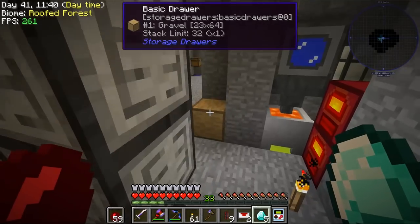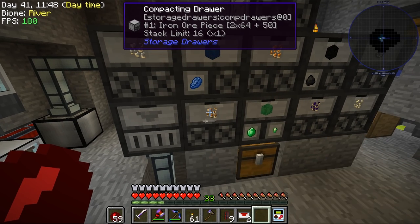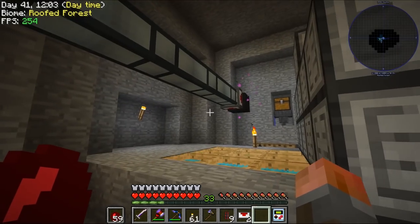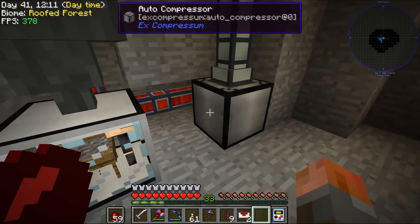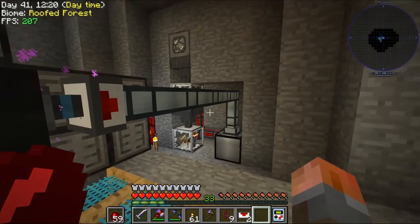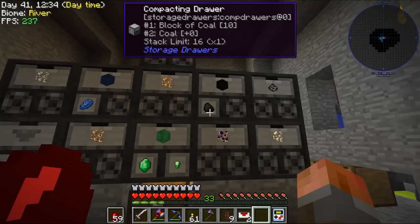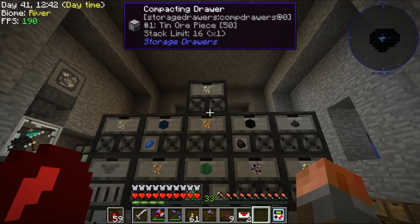Let's throw these out here. There it goes — this should hopefully make it this way. Where did it go? Where's my iron? Unless this only accepts on a certain side — oh, there it is. These are automatically going into there. How about stuff that we know is not compressible? Diamonds is one of them — is there anything else in here we can't compress?